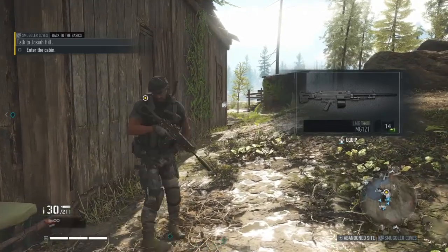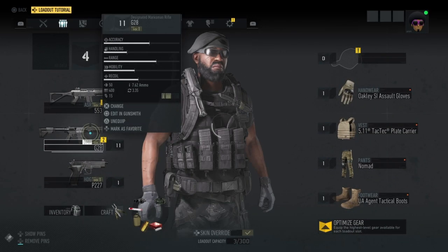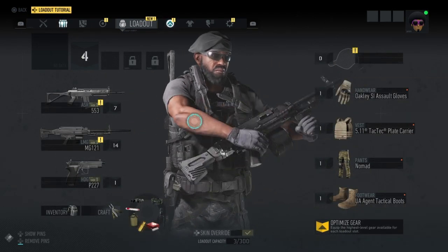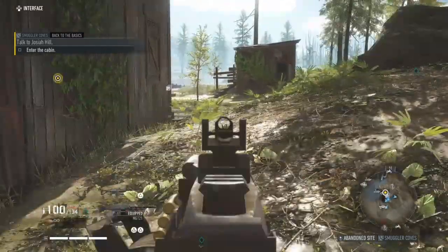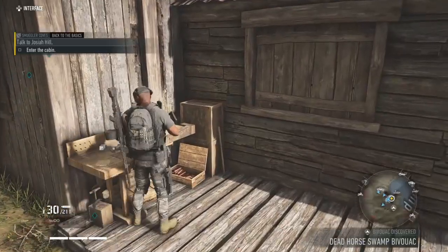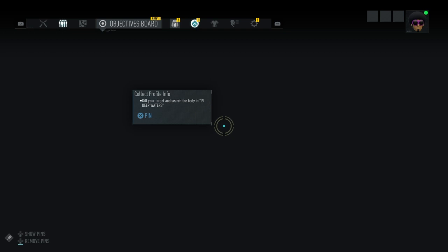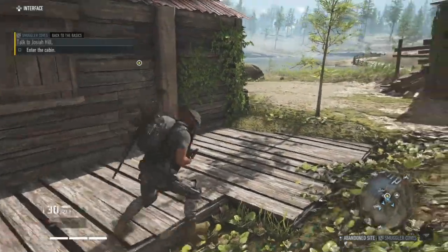Oh, that's nice — that's an MG121. Can we equip that? Let's equip that — I don't really use the G28, so let's change it. Let's get the MG121 on board. Nice. I'm going to be powerful as hell. All right, let's go! Tiffany from Afghanistan — let's see what that is. You can tell I'm still learning about the game anyway, let's keep going.